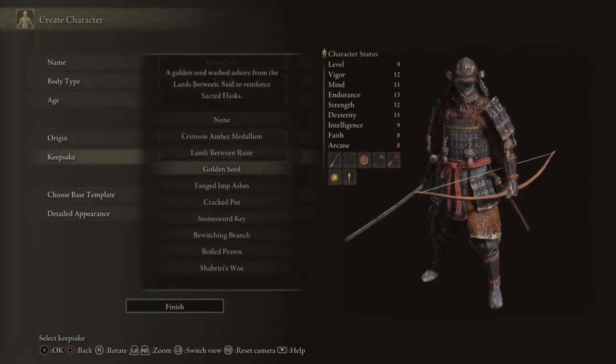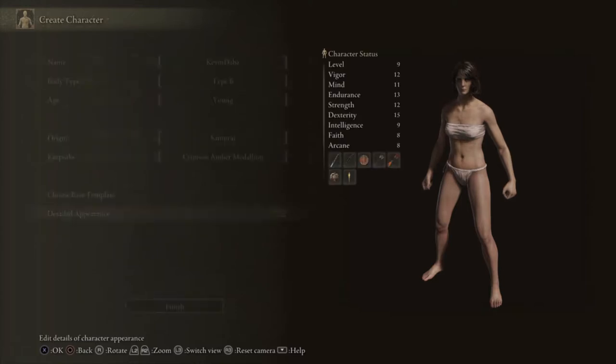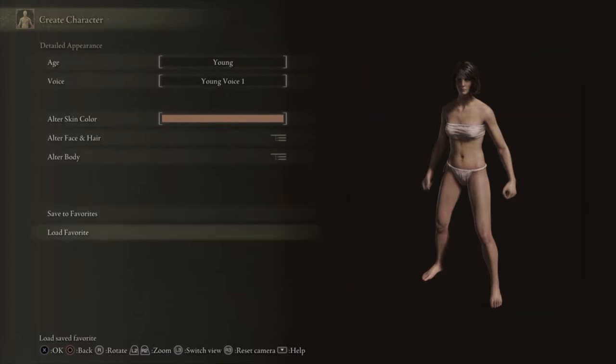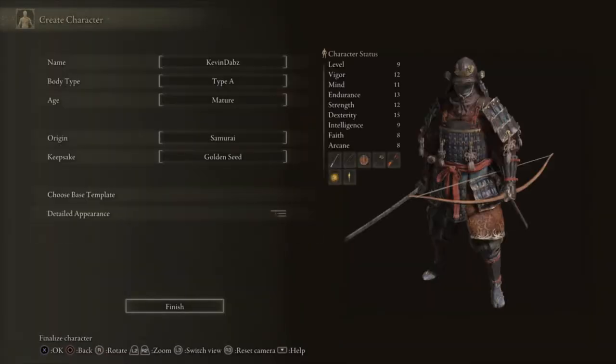You're gonna want to choose the Samurai because he gets the bow. You could go with the Crimson Amber Medallion for a little bit of extra health, but I'm going with the Golden Seed for the extra flask shard. The Samurai gets the bow, plenty of arrows to defeat the Grafted Scion, and he has Mighty Shot which deals extra damage when firing.